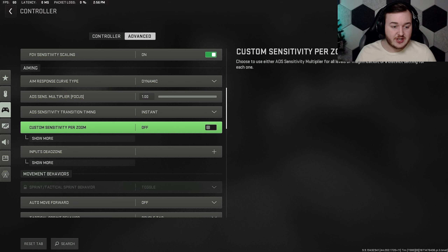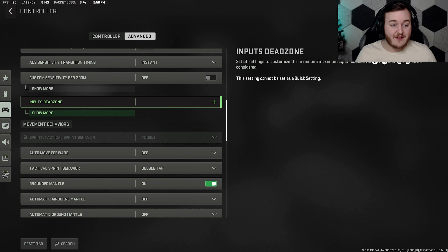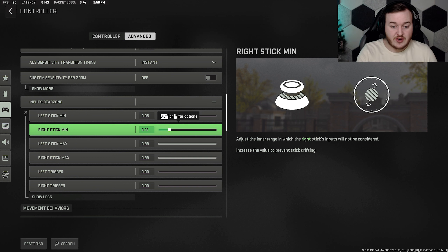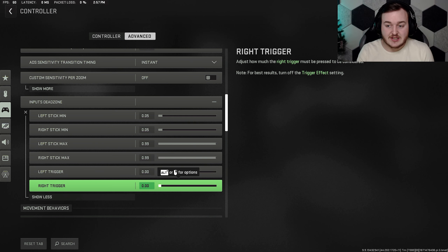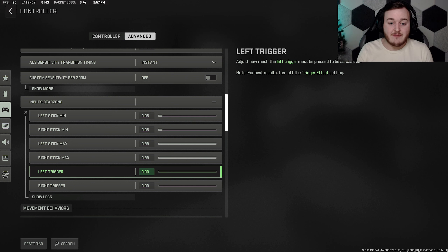ADS focus multiplier I have at 1, not changed. Custom sensitivity per zoom is off. For dead zones: left stick input dead zone at 5, right stick input dead zone at 5 as well. Left trigger and right trigger you want at zero. Your controller will be extremely sensitive — you can barely tap the trigger and it'll fire. It makes your hand-eye coordination a lot faster.